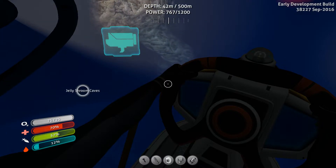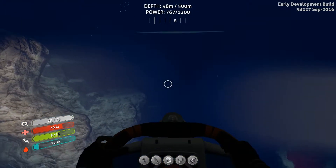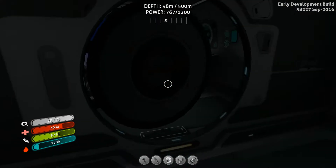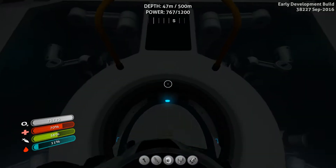There's the entrance to the Jelly Shroom Caves. The game's yelling at me because something is near the tail end — that's fine. Close the door to the bridge. And now we're going to hop into the Seamoth.